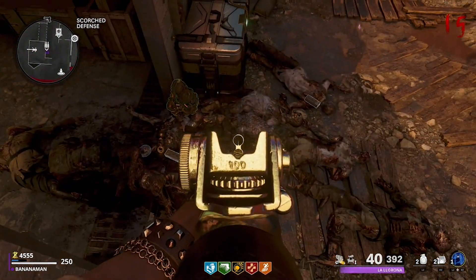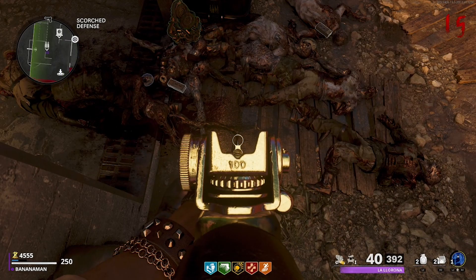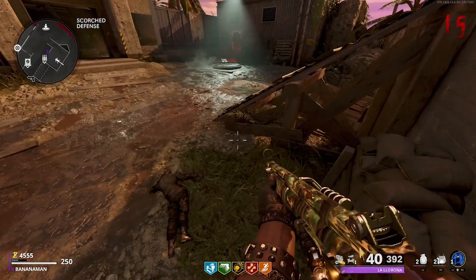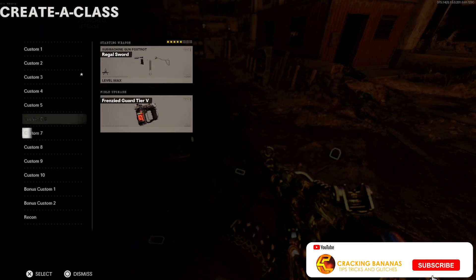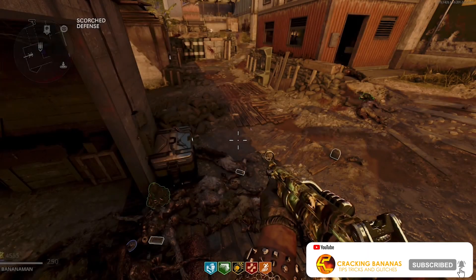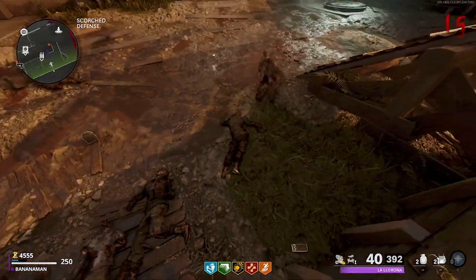As long as you guys are focusing on the zombies below you, you can actually use this as a pretty nice XP slash camera glitch. Anyway, that is it for today's video. If you guys enjoyed it or found it helpful, please consider smashing the like button as it does help the video spread out to more viewers on the platform. Till next time, goodbye.